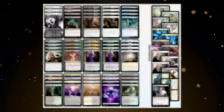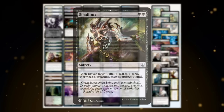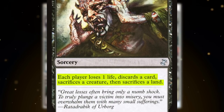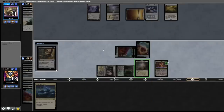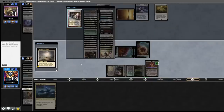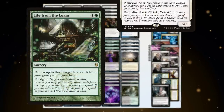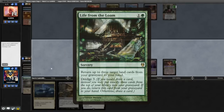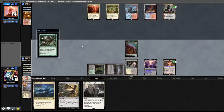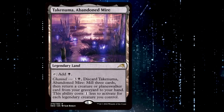Allow me to introduce you to the new and improved Modern Lone Pox. Smallpox, the namesake of the deck, has a symmetrical effect, but in our deck it produces a very asymmetrical outcome. Flagstones of Trokir allows us to search out another land when it's sacrificed to Smallpox. This list is stacked with cards that have value when discarded, such as Life from the Loam, Timeless Dragon, and Raven's Crime. Dredging Loam turn after turn puts more utility cards into your graveyard, keeping you further ahead in the resources battle. And if we mill our Haymaker, SHIELDRED Takanuma can buy it back to close out the game.